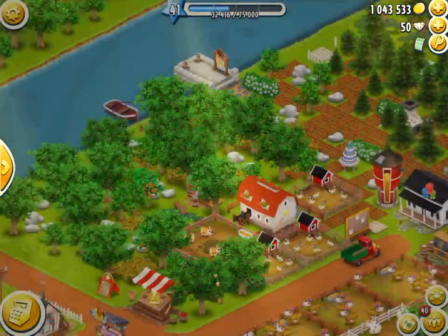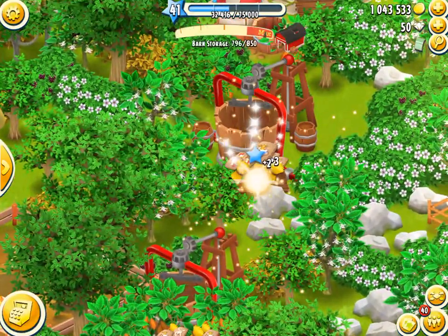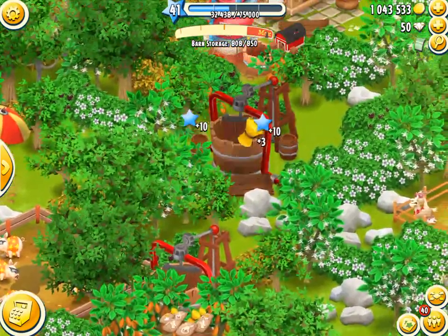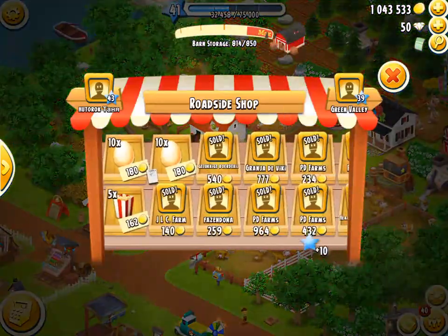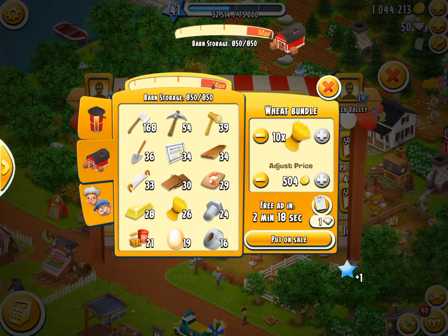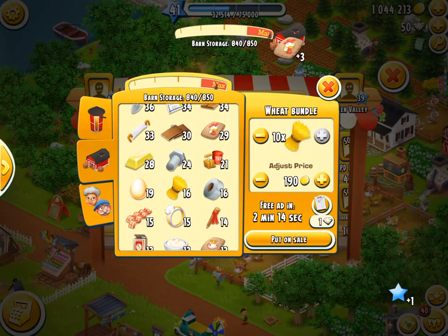Where is the boat? That's coming in one hour. Awesome. Now we're gonna sell off some wheat bundles, which I made overnight. I don't need that many wheat bundles, that I can tell you. And then we're going to go back to the town and see if the Grey Elephant is looking for a wheat bundle.